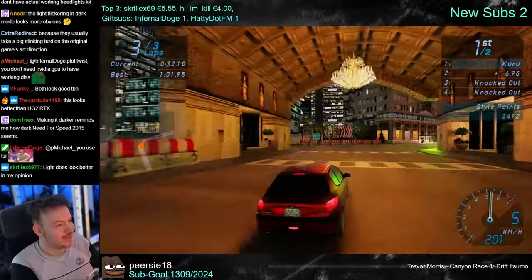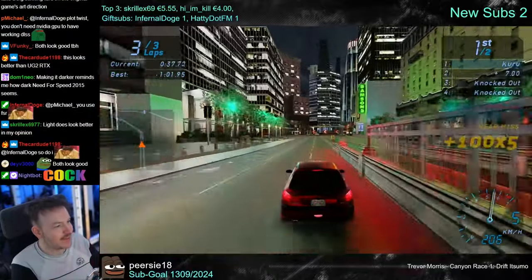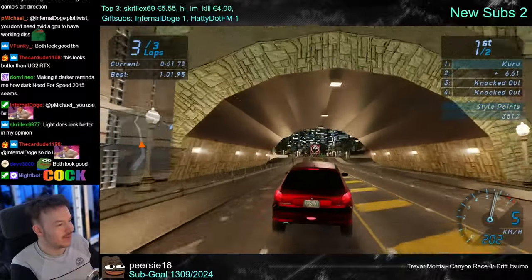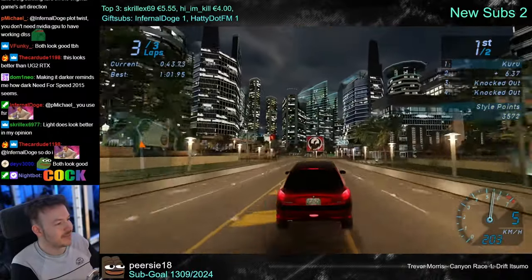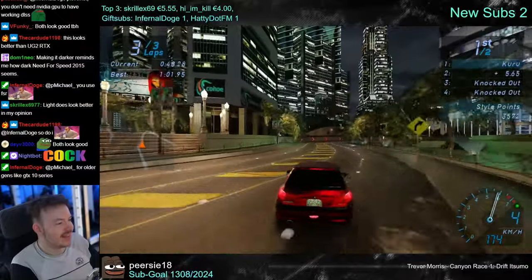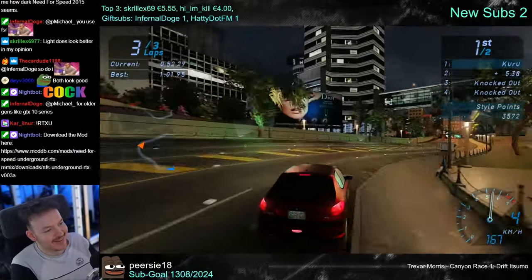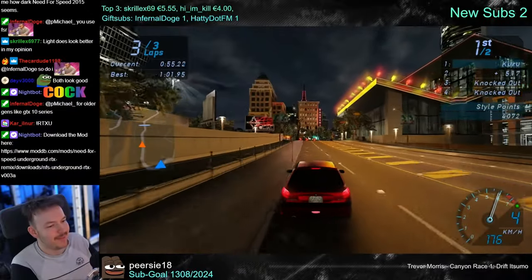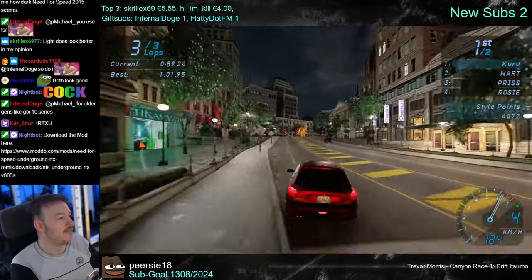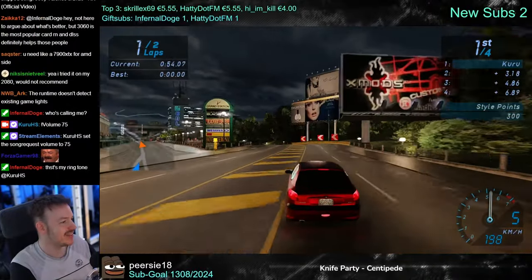It does look better than Underground 2 ray tracing, that's for sure. But I can only imagine how much time it takes to dial in the settings, and even if you dial everything in perfectly there are huge limitations the game imposes. You can't render light correctly if there isn't a light source, or if there's too much or too little light. Maybe at some point you could add extra light sources and optimize the result.